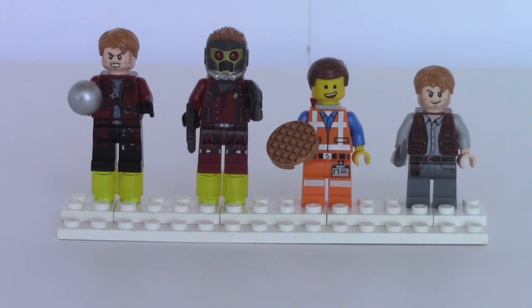Next we have Emmett from the Lego Movie — obviously there were a bunch of those made, but this specific variant is from the Double Decker Couch set, 70818.